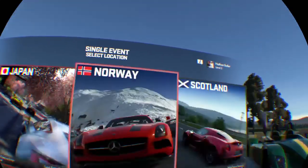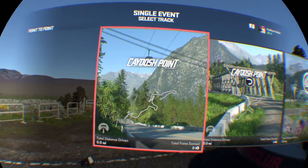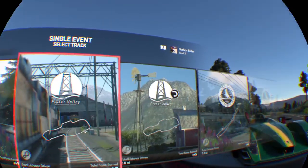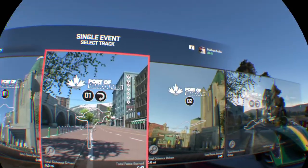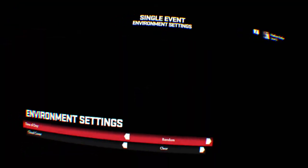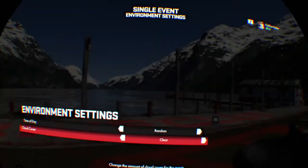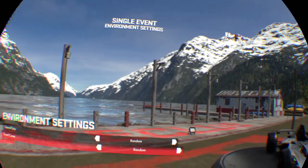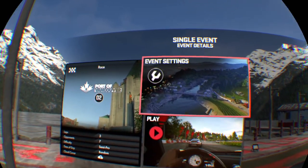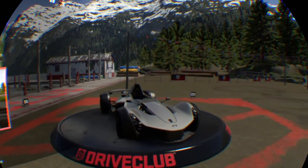For the track HMD, we have Japan, Norway, Scotland — I don't know, let's try Canada. We've got Cayush Point or Chaos Point. You could even drive in Vancouver. Time of day — let's go random. Cloud cover — random.